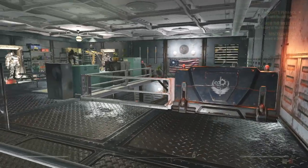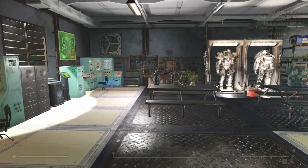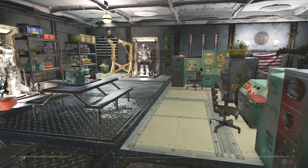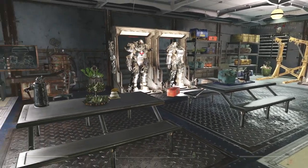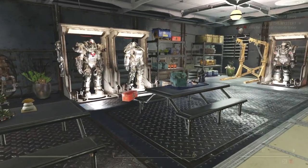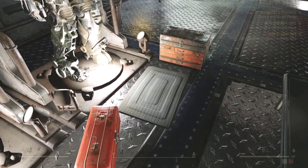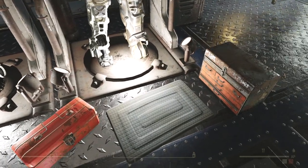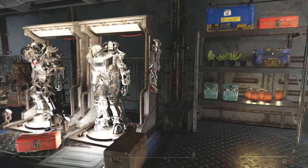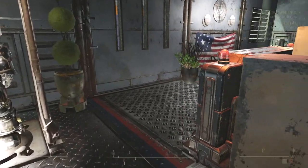Let's head upstairs — this is more so the communications and power armor development area. We've got the Ultracite power armor and the T-60. I'm still looking for pieces, so I kind of left it with toolboxes as if it's being worked on. There's storage there and a workbench over there.